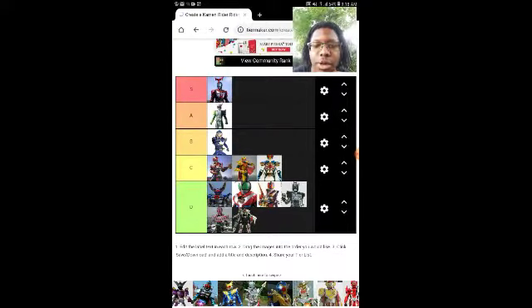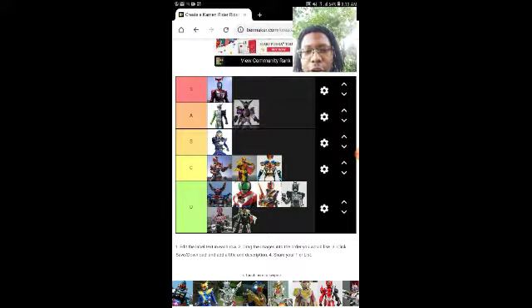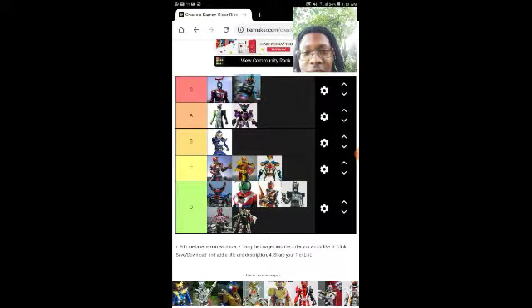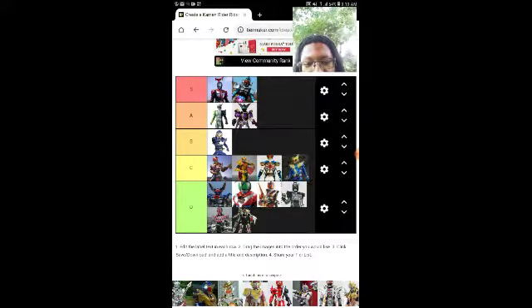OOO Putotyra — A. You don't see a lot of purple in Kamen Rider and that should be a thing more often. Fourze Cosmic States — I want to put this in S because I really like the abilities. Meteor Storm too. I really gotta catch up on Fourze so I can review it and hopefully see this form again because its finisher is a freaking Beyblade.